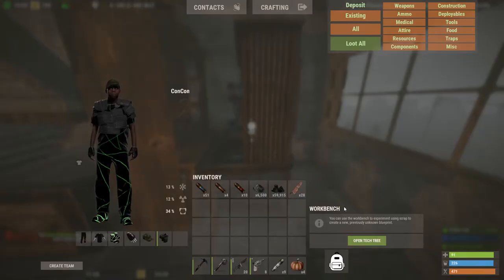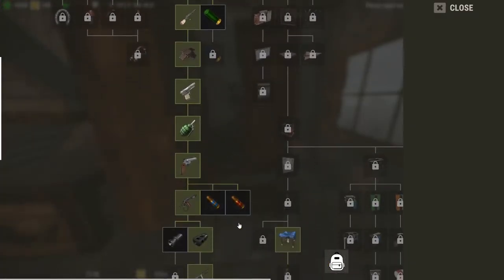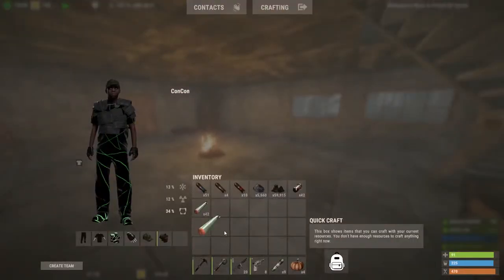Before we get our submarines, let's go to our level 2 workbench. This is where you're going to be unlocking torpedoes — way at the bottom, right after about a 2,000 scrap spend. You can get both torpedo types for 75 scrap at the end of the line. To craft either of them is 1 metal pipe and 30 gunpowder, and when you craft one, you actually get three torpedoes.